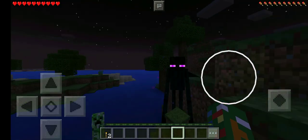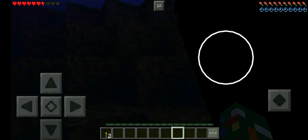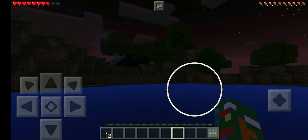This is a Minecraft glitch — the Dark Enderman. What is he doing? Does it just spawn normally? Then there's an Ender Dragon in the Overworld.